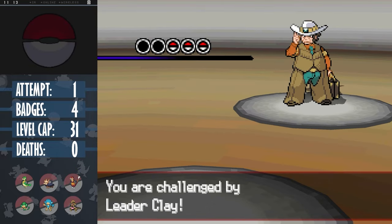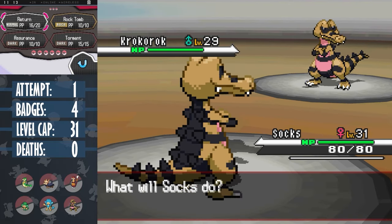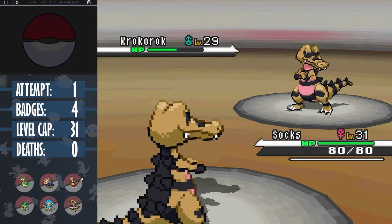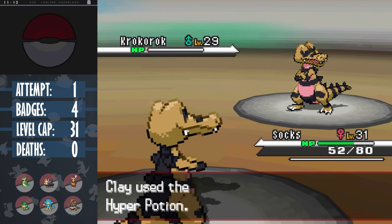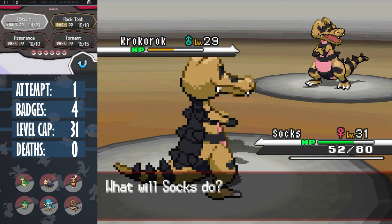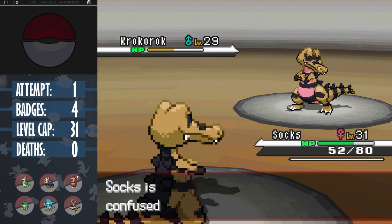So we're fighting Clay with no new tools to our arsenal. Clay leads with Krokorok, so we lead with our own. Socks would've been great with his ability Moxie, but unfortunately she lands a crit, just missing a kill. Krokorok uses a Bulldoze, not doing much but lowering our speed. It's in range for a heal, so he uses another Return, which does just over half. Now Krokorok outspeeds but uses Swagger, sharply raising our attack but confusing us. Socks pulls through anyway, finishing Krokorok off with another Return - this also gives us an attack boost with Moxie.